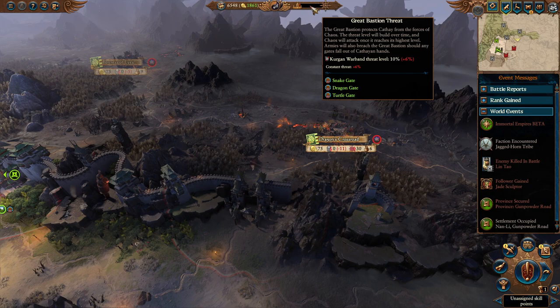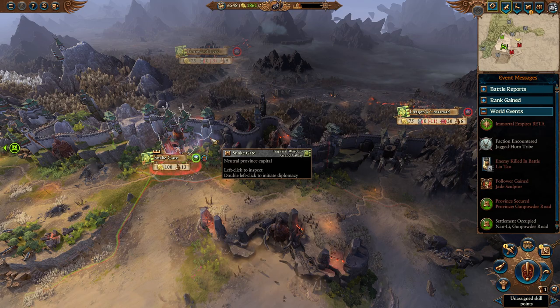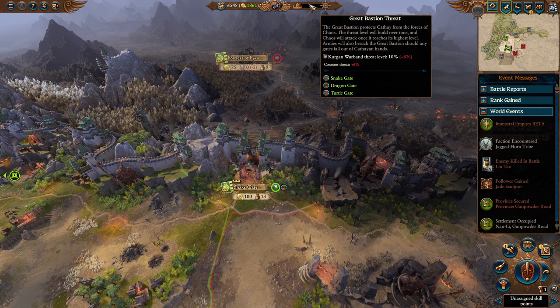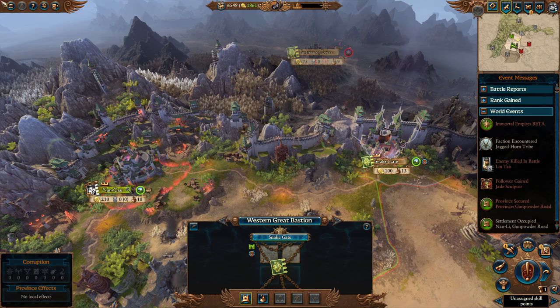The first mechanic is the Great Bastion threat. Even though the Great Bastion isn't immediately threatened, this meter will build up. When it does, Kurgan Warbands and others will spawn and try to take the gate. In my experience the AI can actually hold the gate, though that may change if the game gets balanced. They're calling it Lost God now. Keep an eye on it — holding these gates is crucial, otherwise you have to fight rather powerful warbands. The gates upgrade and get great defensive units.